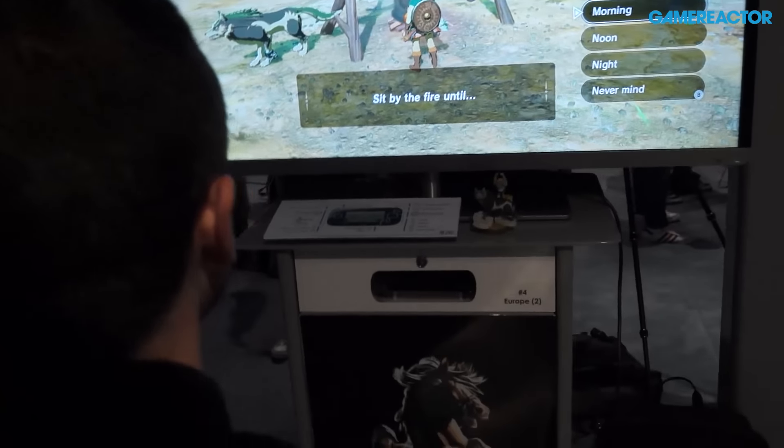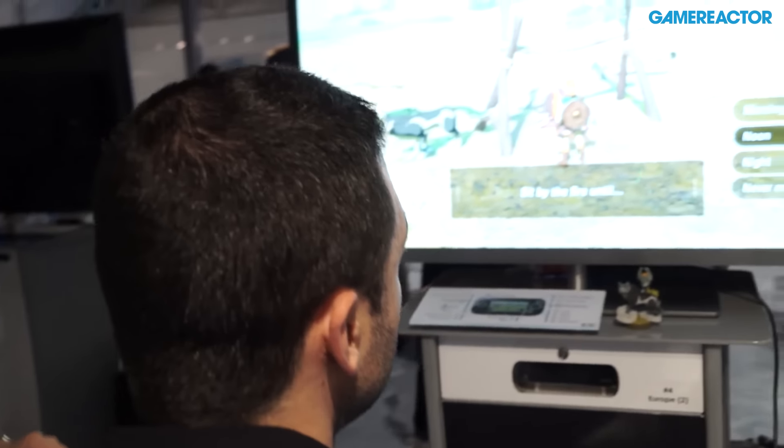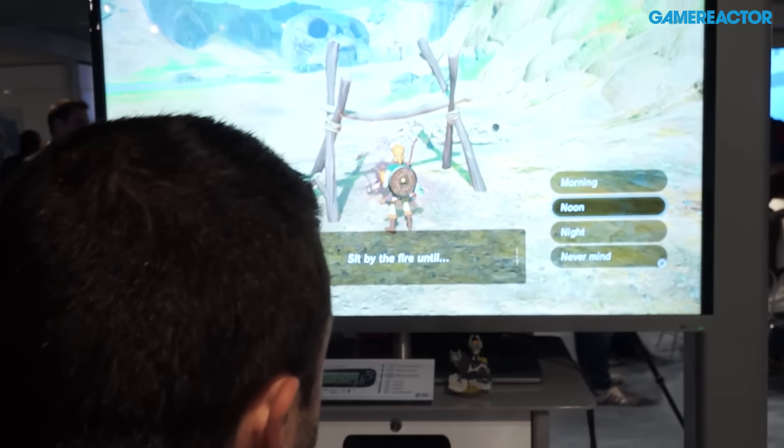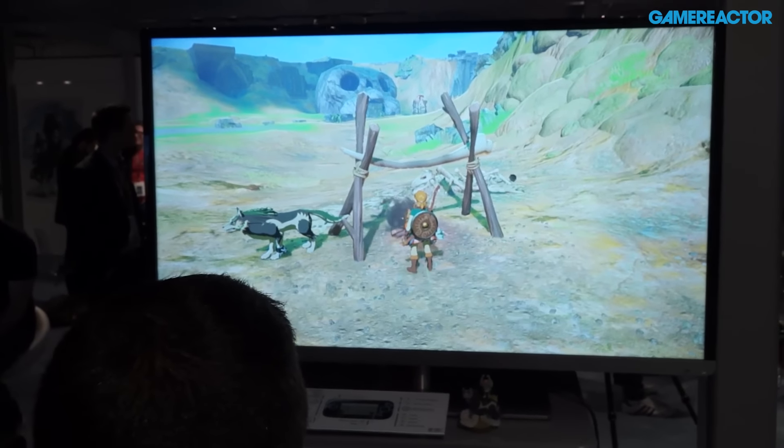Every real-world minute is an hour in-game, so here at the camp you can skip to another time. Both the environmental dangers and the enemies change during the night and evening, so let's try switching to night and see what happens.